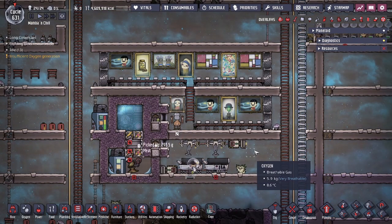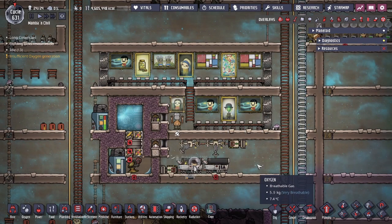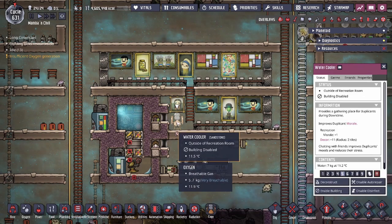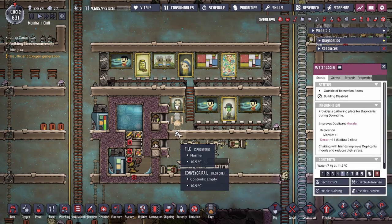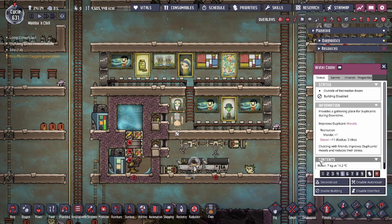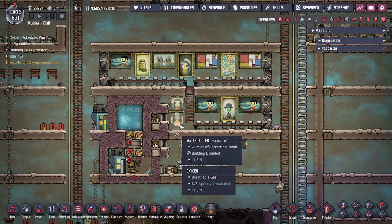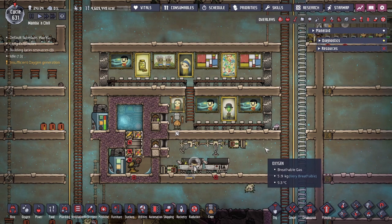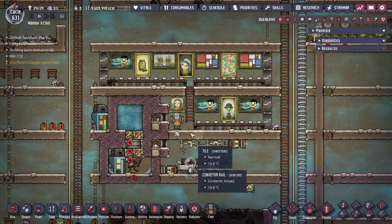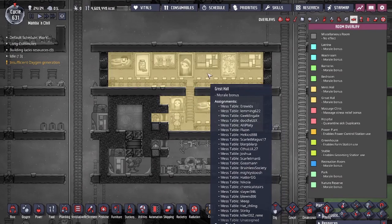We're currently at 24 duplicants and there are 25 chairs. One key takeaway: you don't actually need to have your water cooler enabled. Once you build it, if you're fast enough, you can disable the building immediately so you don't fill it with water, meaning you don't waste any water for your duplicants to drink. This is really good since the water may sometimes have food poisoning in it, which would compromise your dupes.